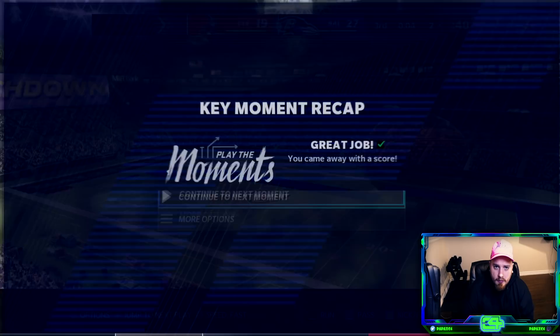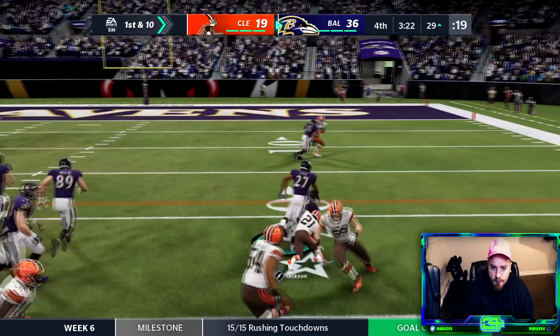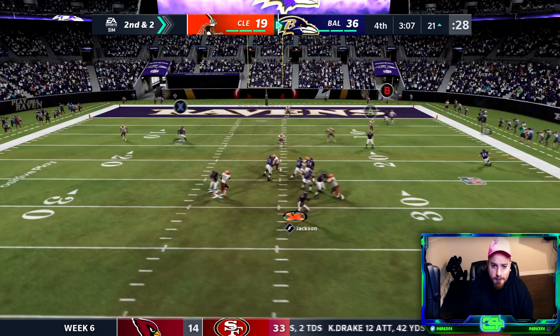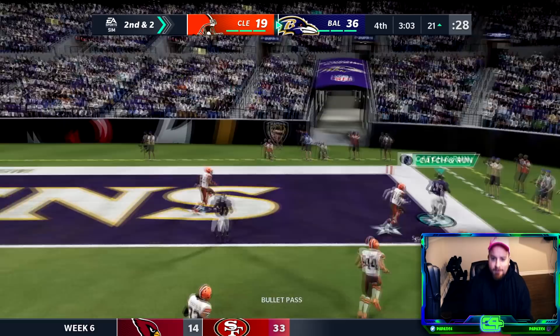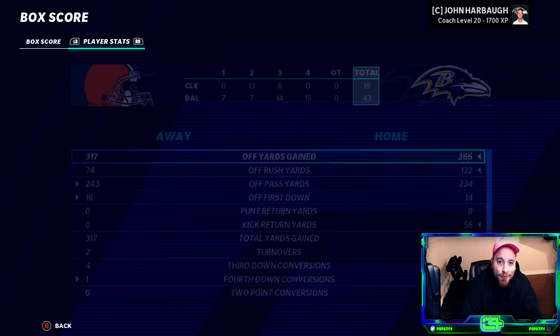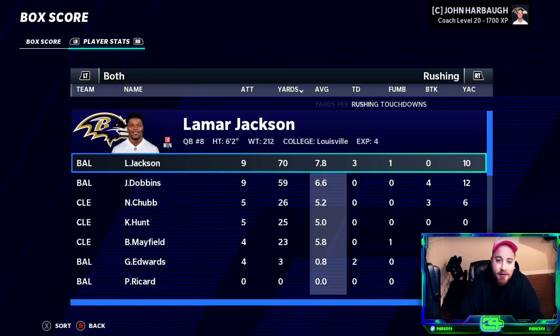We get a big defensive stop. They're scared and terrified that we're just going to run the ball. We scramble, hit JuJu behind the defender — a dime from Lamar Jackson. This one's over. The battle of the undefeated ends 43 to nothing, I think. We know who the pretenders were. Lamar Jackson had a pick on the day but also three rushing touchdowns — unstoppable.